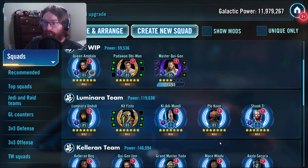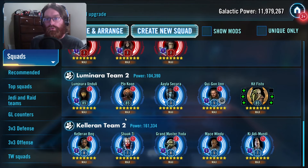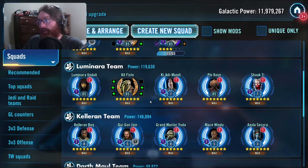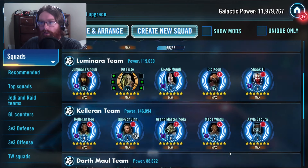Now let's look at the Luminara team and the Kelleran Beq team in conjunction, because there are two different trains of thought on how to do the Luminara team. You can do a Luminara team with Kit Fisto — you have to do Luminara and Kit Fisto together — and then run her with Ki-Adi-Mundi, Plo Koon, or Shaak Ti. Or you can do the variation Scribe suggested in one of his recent videos: Luminara, Plo, Aayla, Qui-Gon, and Kit Fisto, which lets you have a higher-damage Kelleran Beq team with Kelleran, Shaak Ti, Grandmaster Yoda, Mace, and Ki-Adi-Mundi.